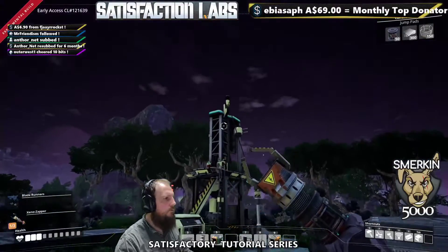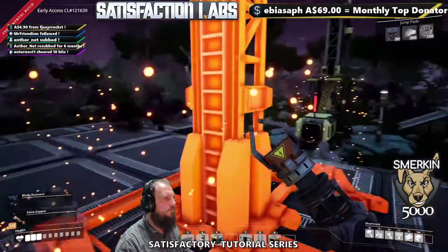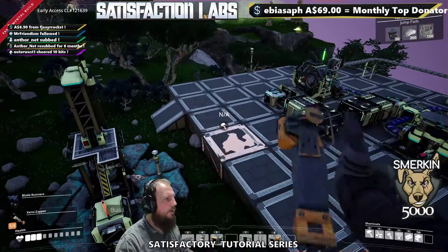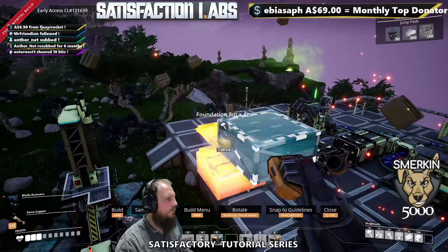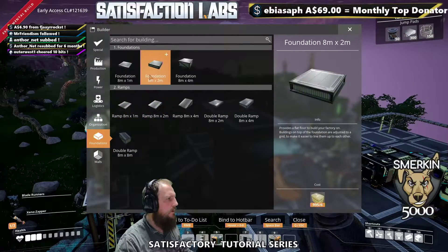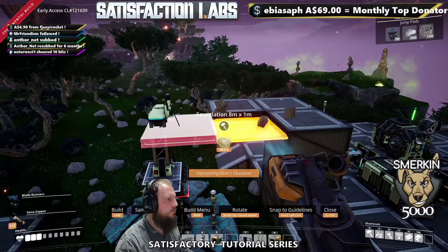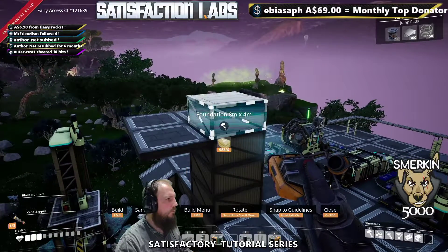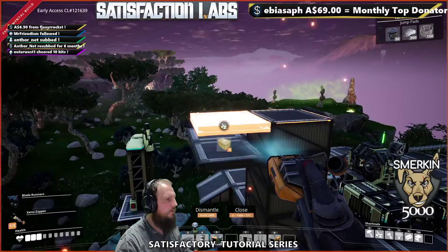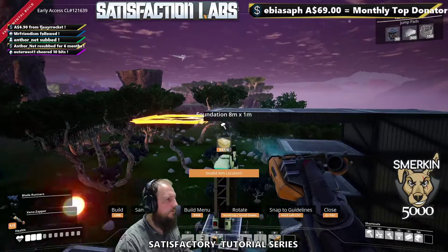Before I get rid of the actual miner, I'm going to use foundations to dictate the height I need everything to be at. This is where one-meter foundations get used — like a roof. You can see here it's not the right height, so going to the next level up — still not the right height. Going up again, and there we go. That's a nice height difference we're going to use.